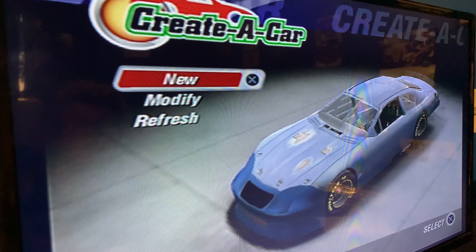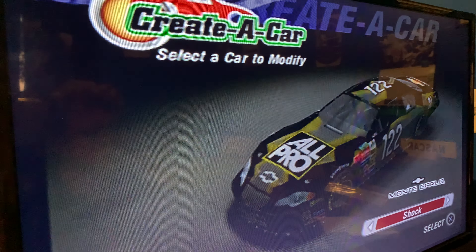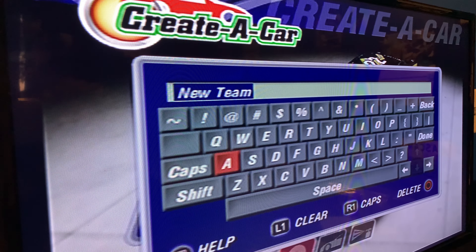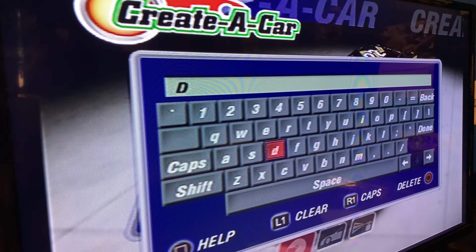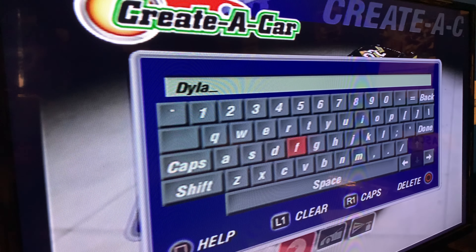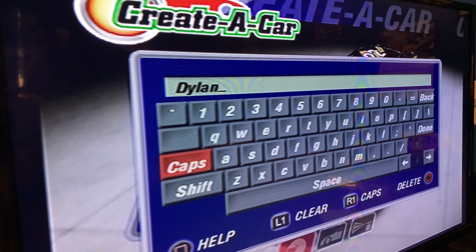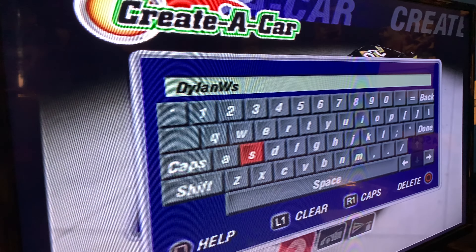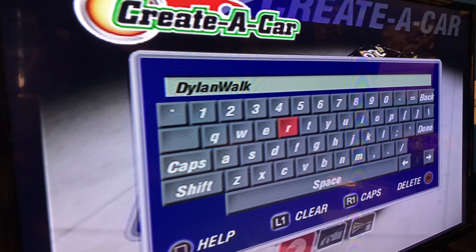Create a car — so this is our car. Let's create a driver. We're going to make Zillin. Now we're not spacing it out because it won't fit the whole thing in. Zillin Walker.